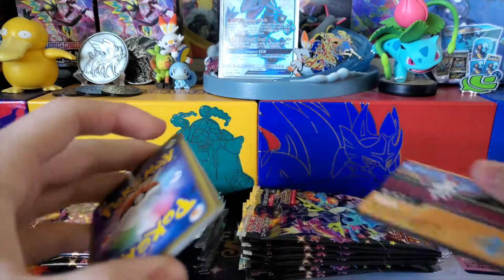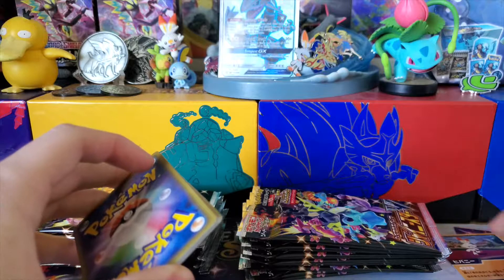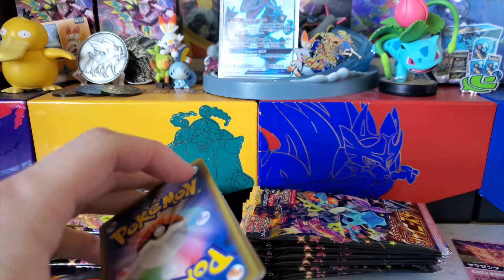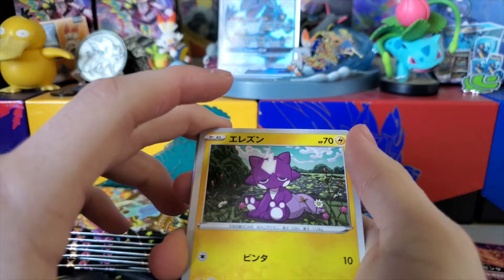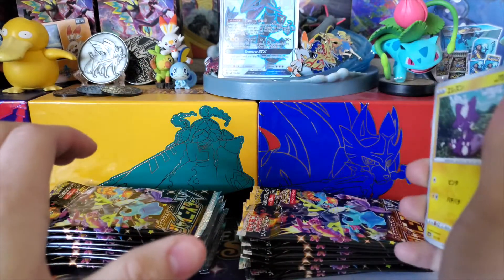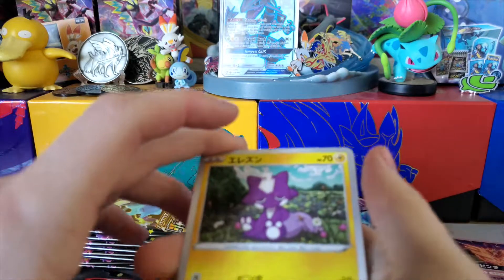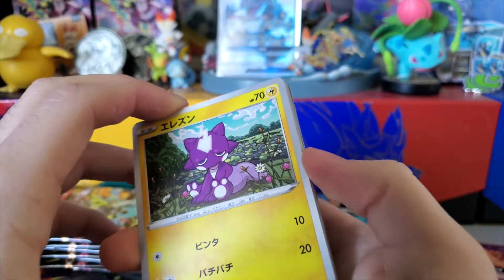This one comes with a little promo card — at least it's Scorbunny though, that's pretty neat. I might actually leave one of these Scorbunny ones up here. I put the keychain from the last video up in my display. I'll be doing one big collection video to show off what I have around the desk and what I still have to open. Hopefully that should be coming out fairly soon.